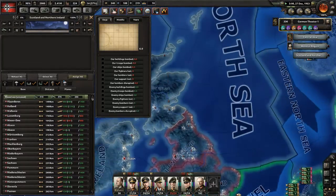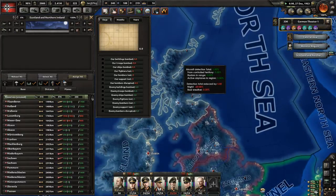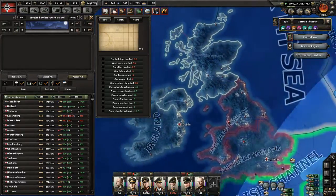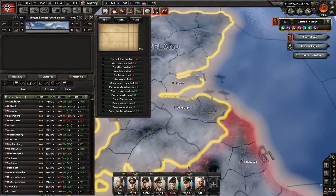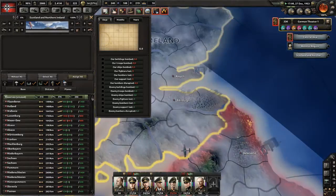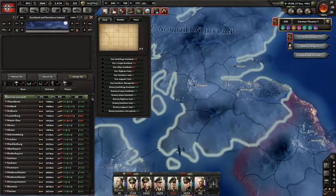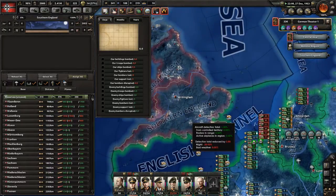But here almost nothing in northern England, which means I could eventually attack northern England and try to capture it, try to invade it right here near Rosset. Because they have some anti-aircraft but almost no aircraft defending. And I could, for example, take Edinburgh and Glasgow. But in southern England, it's going to be impossible.